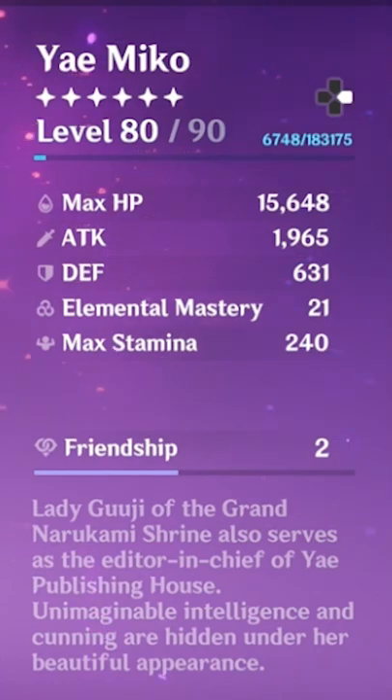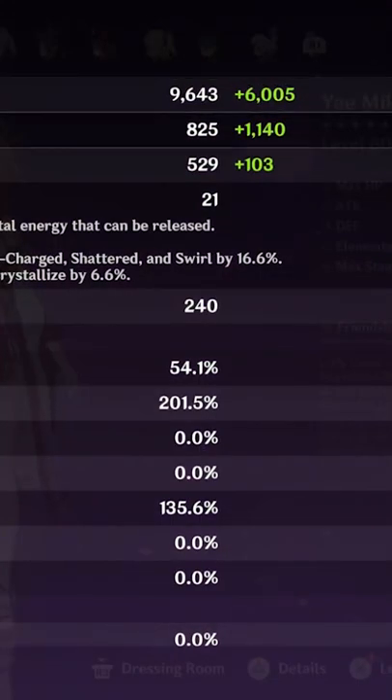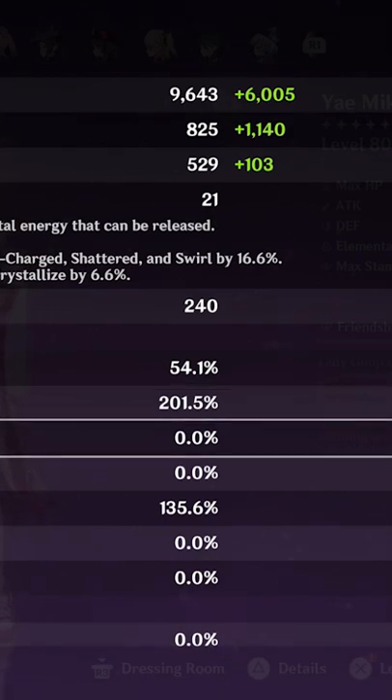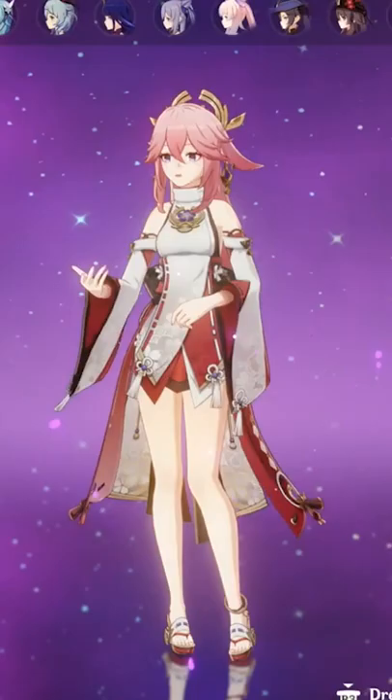I have 1900 attack right now, and here are my details. All you really need to know is that this now has 54% crit rate, 200% crit damage, and at least 135 ER.